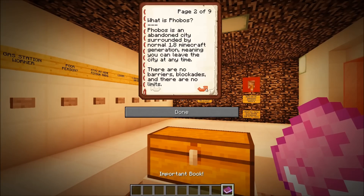It's a Q&A, so it goes through basic questions such as: what is Phobos? Phobos is an abandoned city surrounded by normal 1.8 Minecraft generation, meaning you can leave the city at any time. There are no barriers, blockades, or limits. So if you wanted to go find a water temple and get some gold, you could do that. You can go to the Nether — there are no limits. It's a Minecraft survival adventure map, and the adventure comes in the form of the city that you can explore.